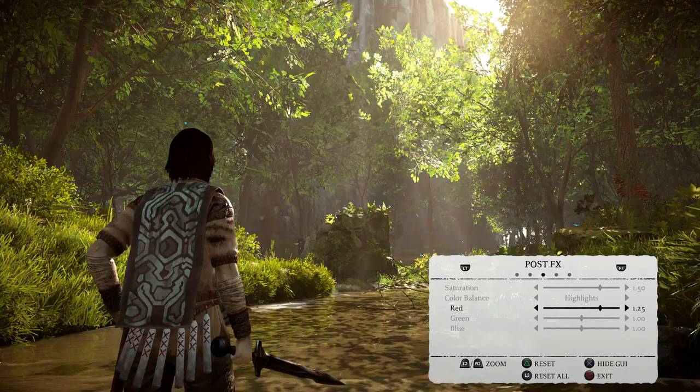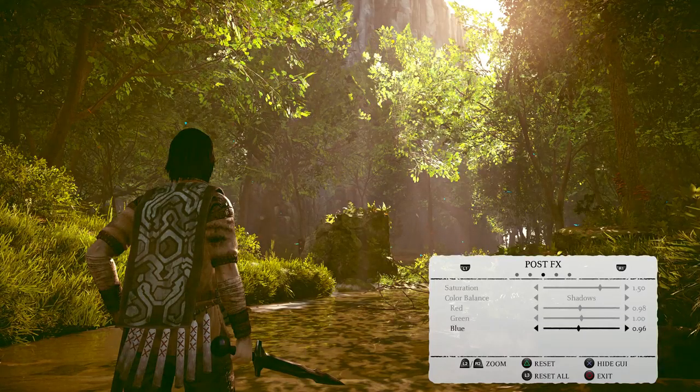Say if you wanted the highlights more red, you can pull the reds up, or mid-tones down to shadows as well — just to get a specific look that you're looking for. Anything that you can conceivably think of, you could probably pull it off.